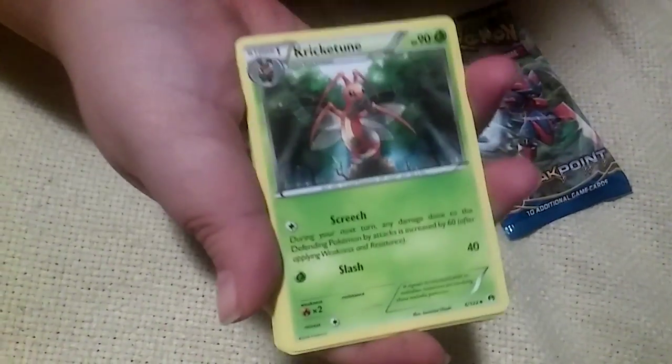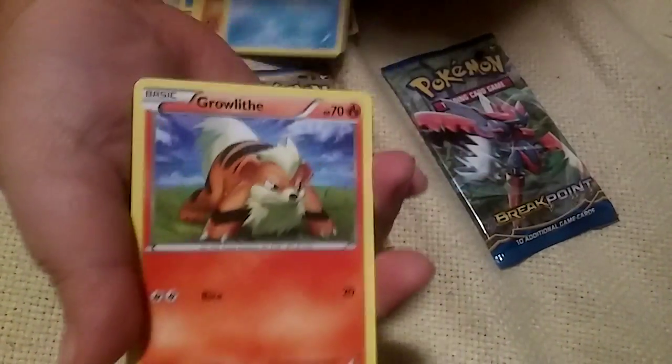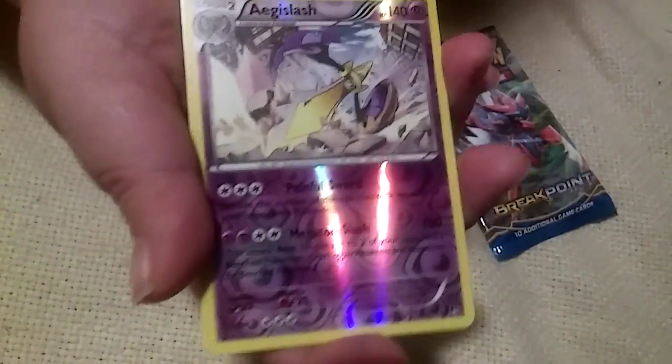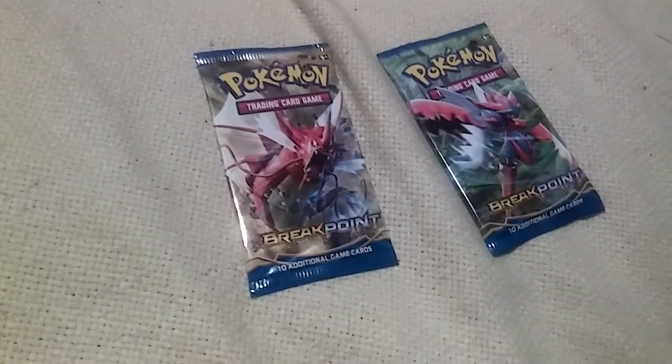Okay, so the first pack starts off with a Maxie's Hidden Ball Trick, Elixir, Cricketune, Cloyster, Glameow, Phantump, Gabite, Shellder, Growlithe, a reverse holo Aegislash, and a non-holo rare Faiirhorn. I think that is exactly a rare reverse.